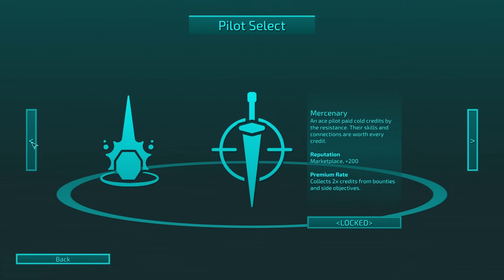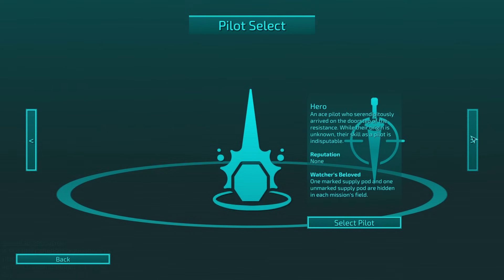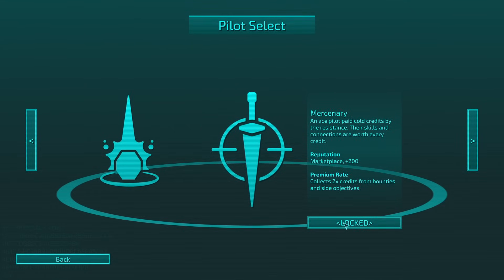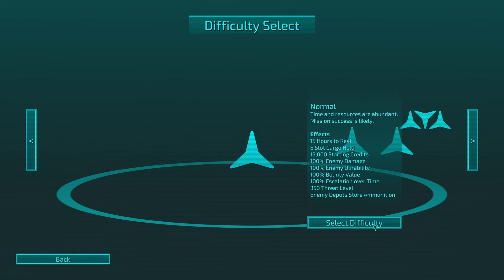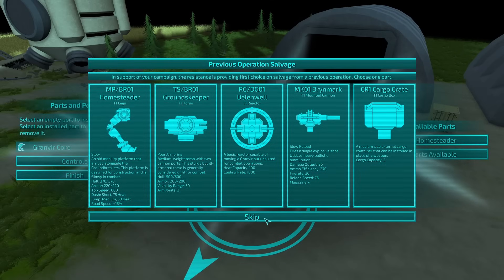So Reputation Marketplace 200. Collect double credits from bounties and side objectives. One marked supply pod and one unmarked supply pod are hidden in each mission field. Let's go for Merc — oh, they're locked. Never mind. One unmarked supply pod. Okay, and we're just going to be playing on normal because I'm bad at mechs.